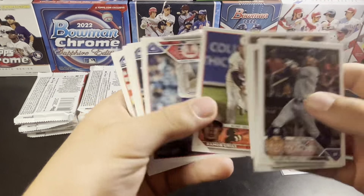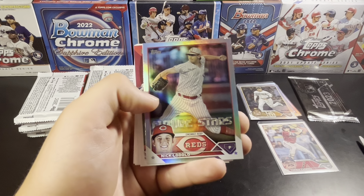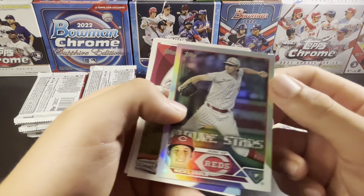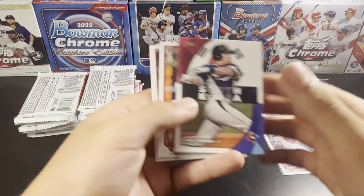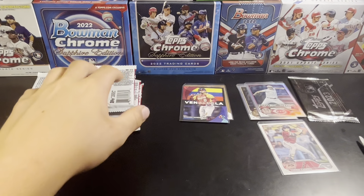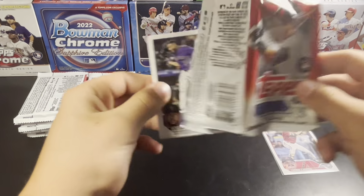Abreu. Another Rainbow Foil coming up here — we get a Pena as well. A little something in the top right corner there, but Future Stars, second year card of Nick Lodolo. They're bringing up prospects — Ellie made his debut and didn't disappoint. They could be a fun team in a couple years with young pitching and a talented infield.